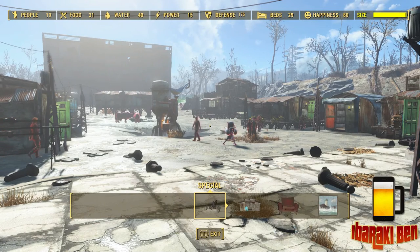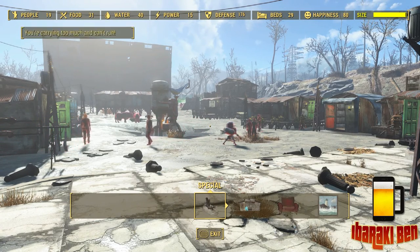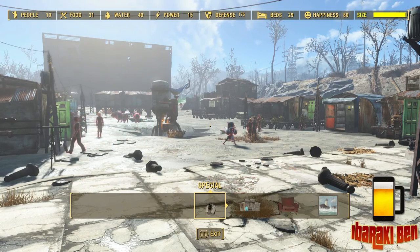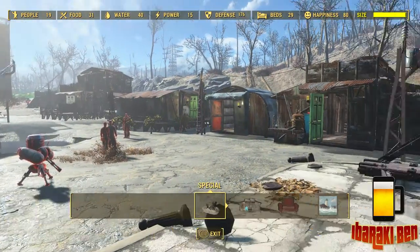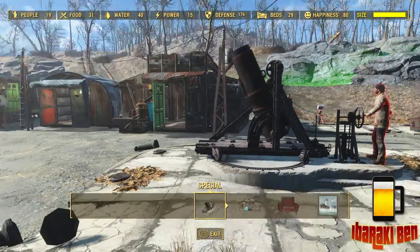Hey there guys, IbarakiBen here. One of the things in Fallout crafting, particularly in the settlements, is the size meter on the top right. As you can see, for my base here I've built quite a few buildings, but my size meter is nearly full and I have barely furnished them.